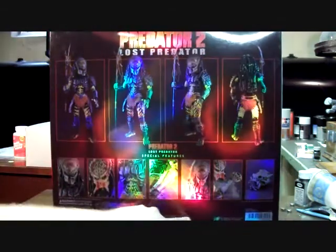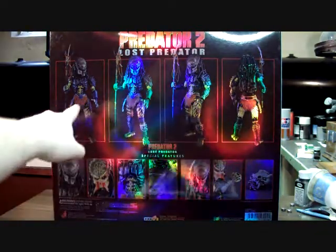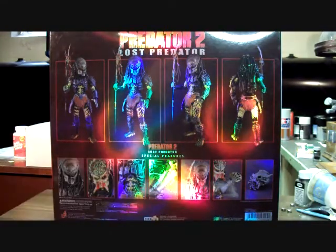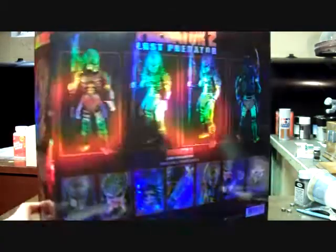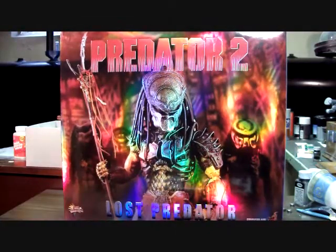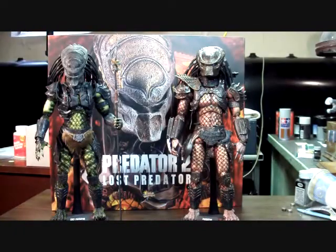As usual, the packaging is very nice. Flip it around and we get to see a picture of Lost without his mask. The back was always the best part — it gave you a great preview of the collectible inside, showing all the different views of the figure, the different accessories it came with, and a close-up of the bio.